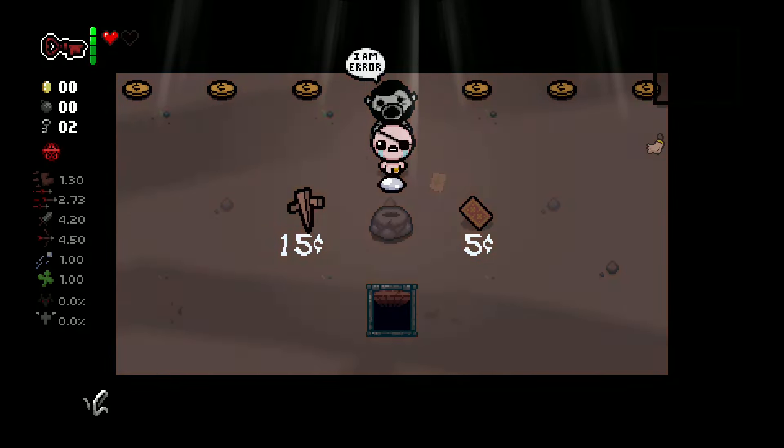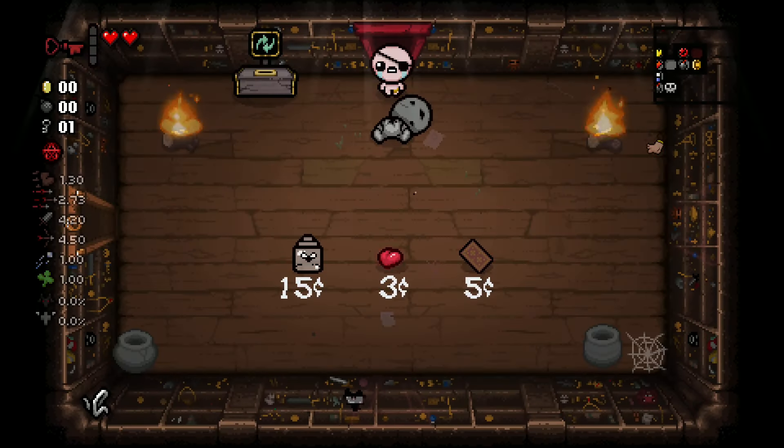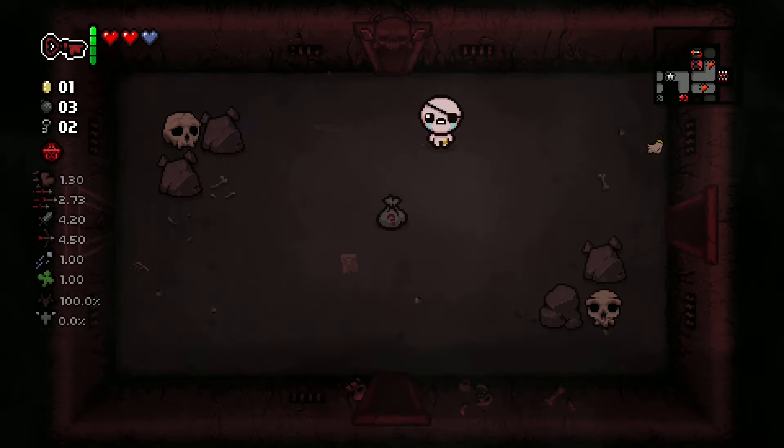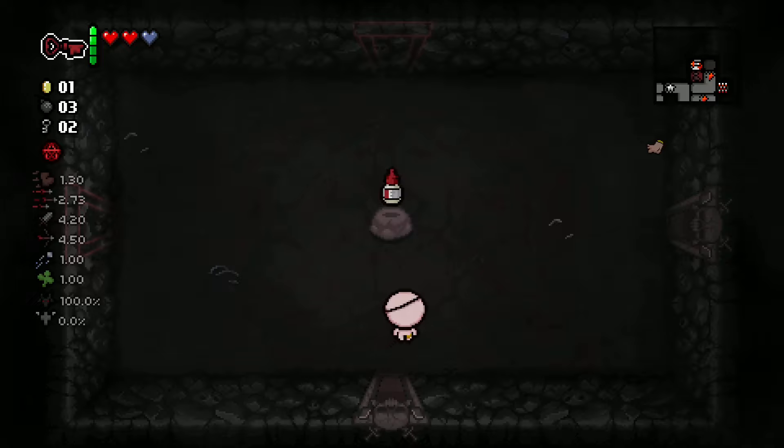Every red room next to a curse room will also be a cursed door, so you will take damage too. Challenge rooms next to the red rooms will always stay open no matter what.